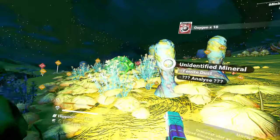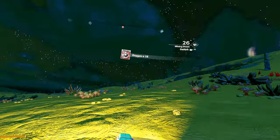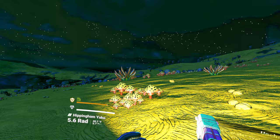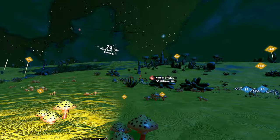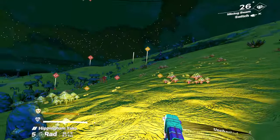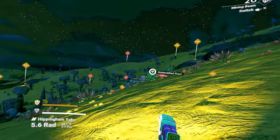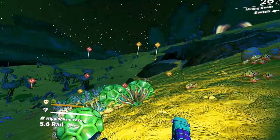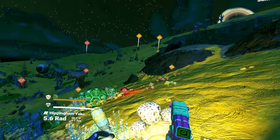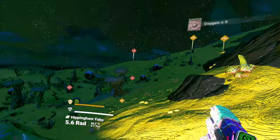It is always fun to see the hodgepodge of various things that spawn on a procedurally generated world. Carbon crystals, huh? A little oxygen — there we go.